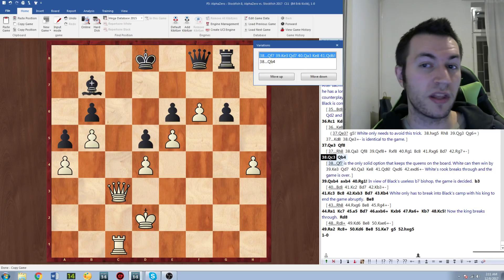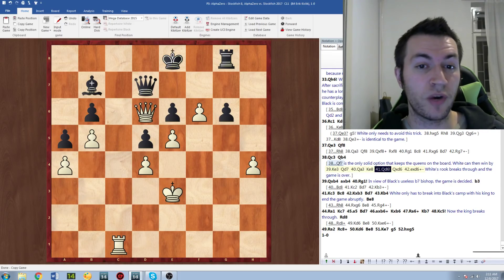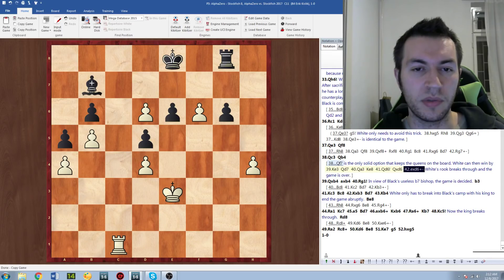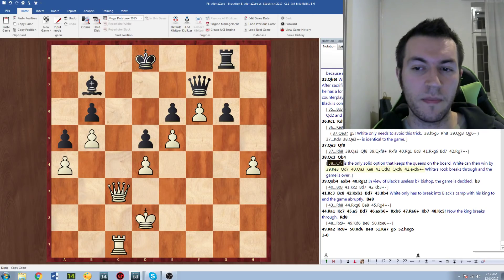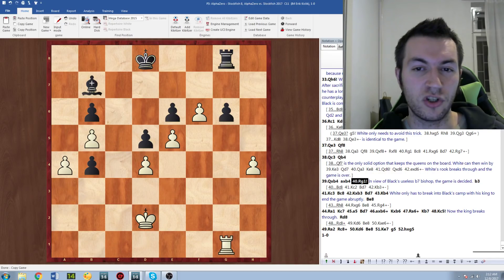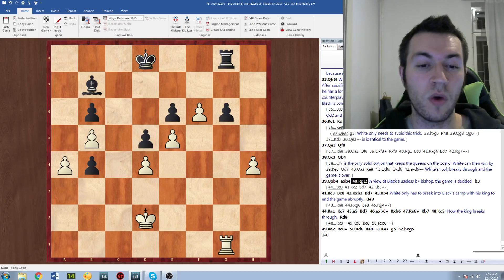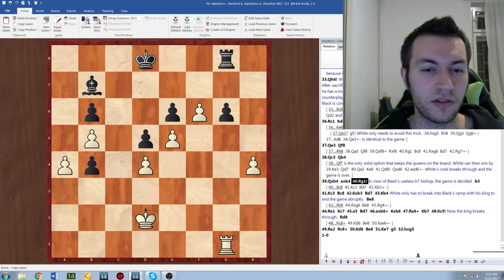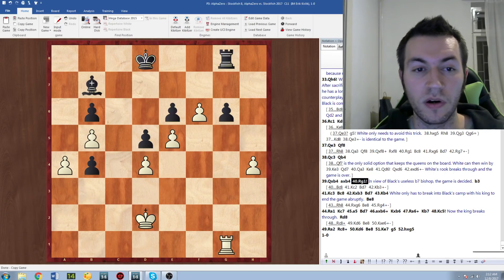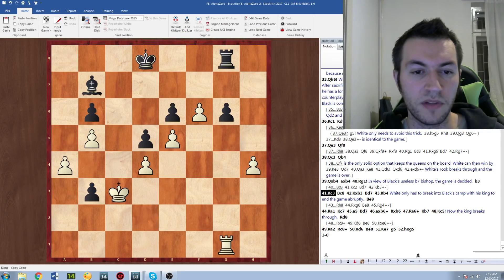One of the ideas is to play Qa3 and then Qd6 check, or to play Qc3. Qf8 was played, and then white played Qc3. To illustrate the main point: if Qf7, white can play Qe3, Qd7, Qa3, and the idea is to come into d6, trade queens, and simply bring the rook down to c7. When the rook comes to c7, white is completely dominating. In the game, Qb4 was played, and then Rg1. White is totally winning because of the terrible bishop on b7. White's main idea is to bring the king in, go Qc2, Qb3, take on b4, eventually play a5, and the king can run right through the position.